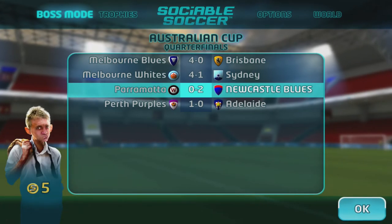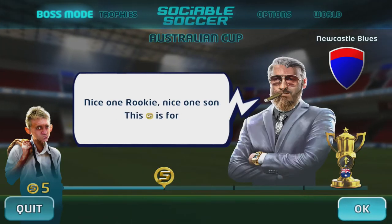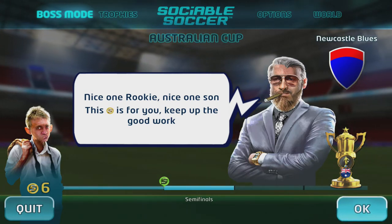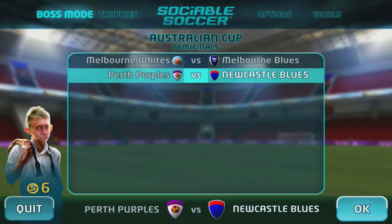Let's see what happens once you've won a match in Rookie Mode. 'Nice one rookie, nice one son, this is for you, keep up the good work.' So what have I got so far? Six coins!